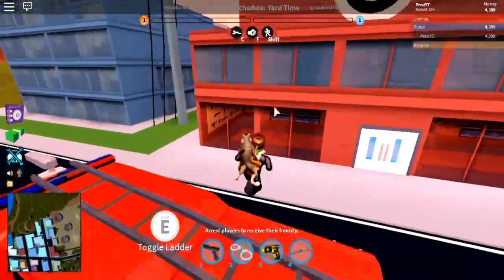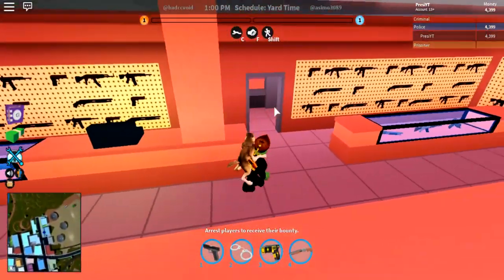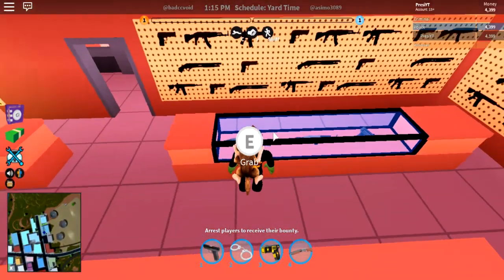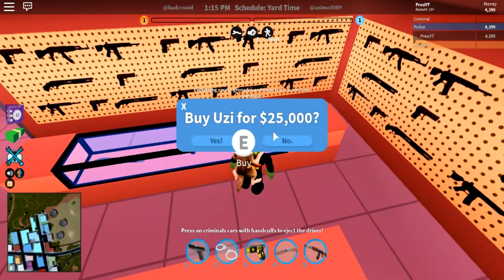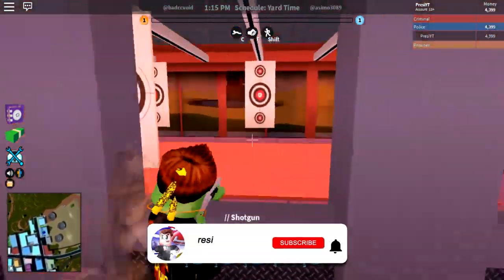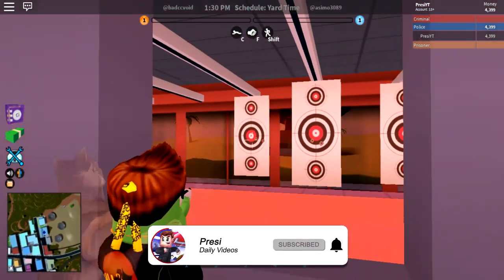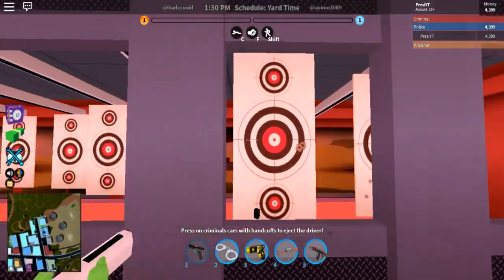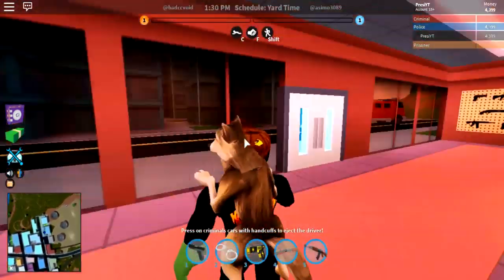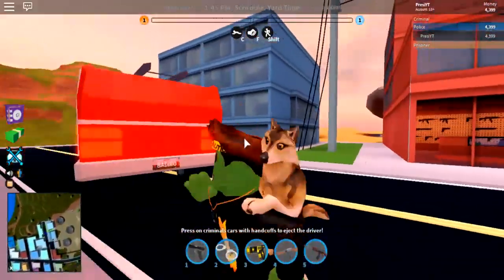Oh, they added a little gun shop! Let's check this out — I've missed out on so much. I'm never taking a two-month break again! You can collect guns — Uzi for 25K. So you can actually buy guns now; there's a new shooting system. This is all so new to me.